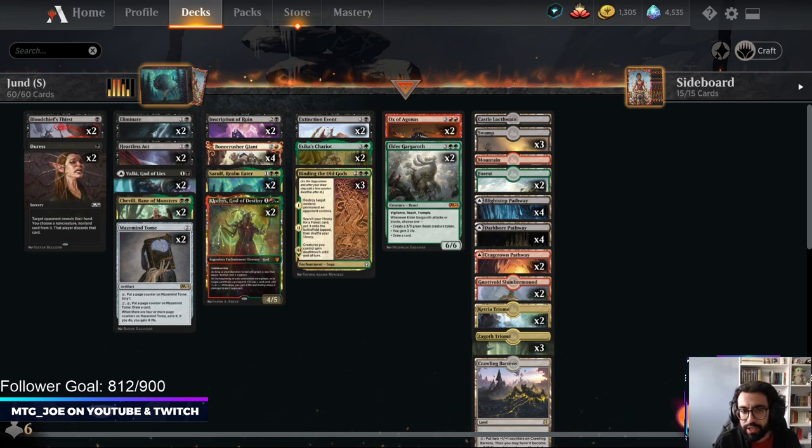This deck is kind of a port of the historic version I played a couple weeks ago. It's kind of a good-stuff Jund deck but more midrange — not like big mana Ugin style. I don't think this is ready on ladder yet; I've been trying out a couple different cards, so we're really going to take this time to brew and see what changes we want to make. The core of the deck is to use efficient removal and then get cards that have modular effects or good card advantage.